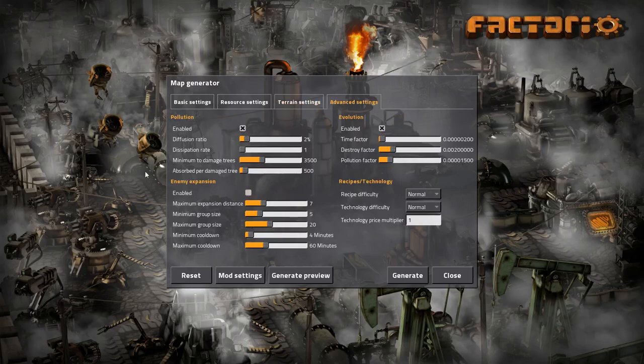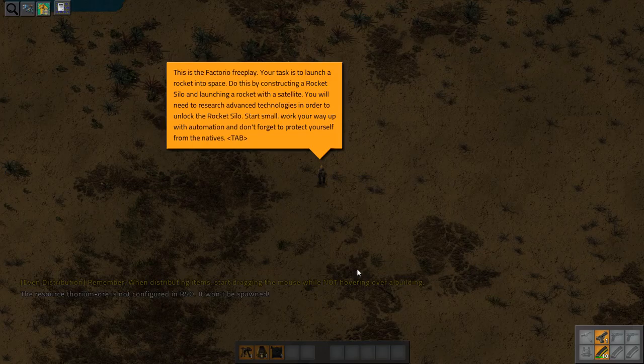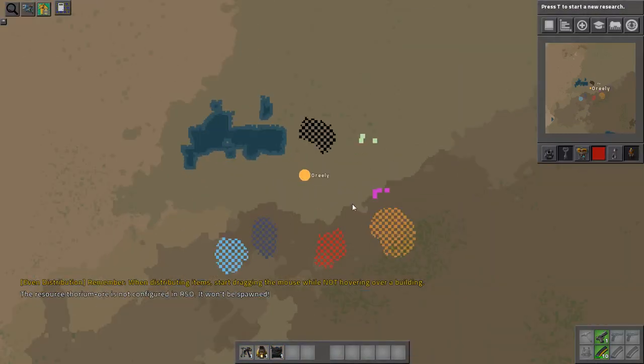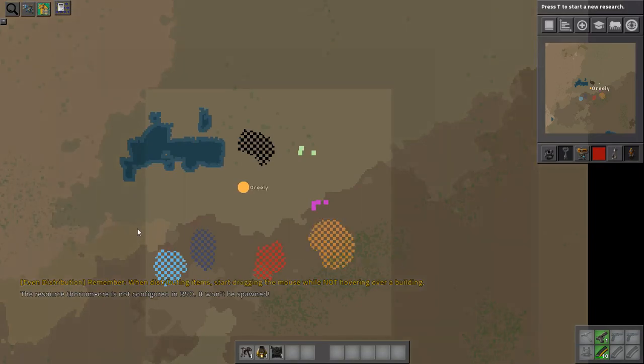The Rail World setting disables enemy expansion, which is good. Let's generate a world and see what we have here. We've got some of the basic four ores.